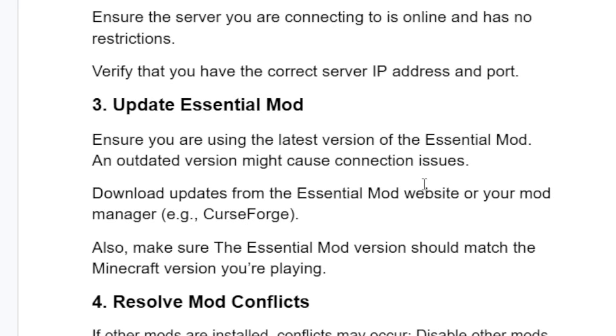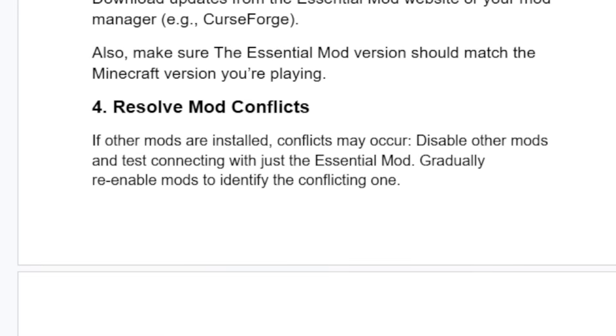If you have updated the Essential mod but are still having the same problem, let's go to another step: resolve mod conflicts. If other mods are installed, conflicts may occur. Try to disable other mods and test connecting with just the Essential mod, then gradually re-enable mods to identify the conflicting one.